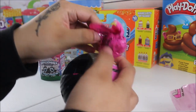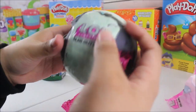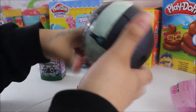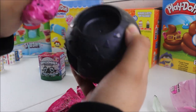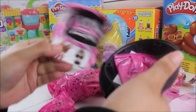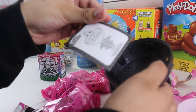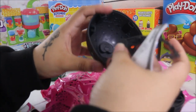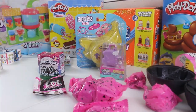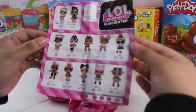Here we have our first surprise, then our second surprise, and here we have our third surprise. Let's open our compartment — we have our collector's map, our item, our instructions guide, and our accessories. Let's see which surprises we got — I am super duper excited. These are the ones you can collect in the Glam Glitter series. These are the LOL dolls. Let's see which one we get!